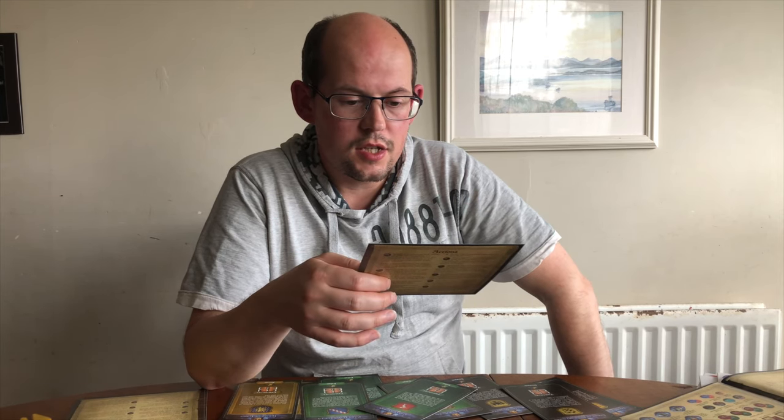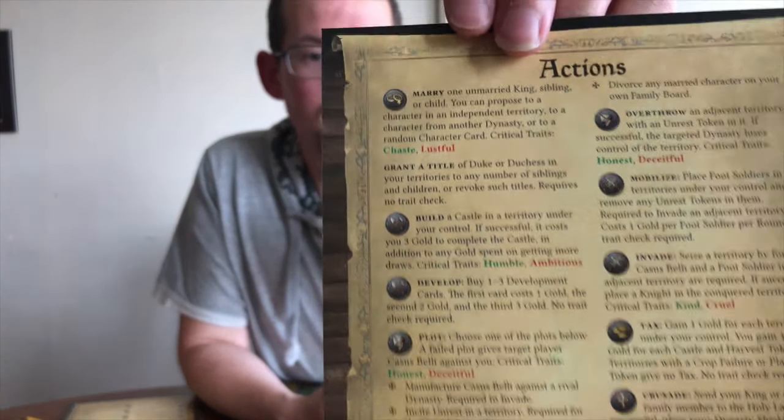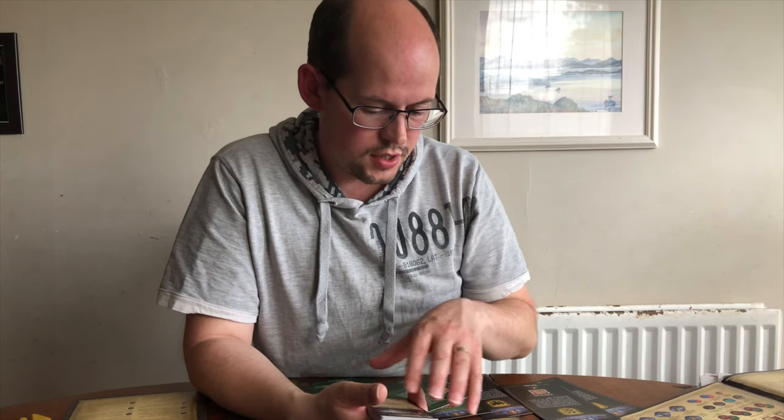The actions on the reference card match the symbols in the top corner of each action card. Once you play a card you resolve the action from the reference first. For example on a build card, you can build a castle in a territory under your control; if successful it costs three gold to complete, plus any gold spent on extra draws. Critical traits listed are humble and ambitious. You must resolve the action before reading the flavor text event on the card.